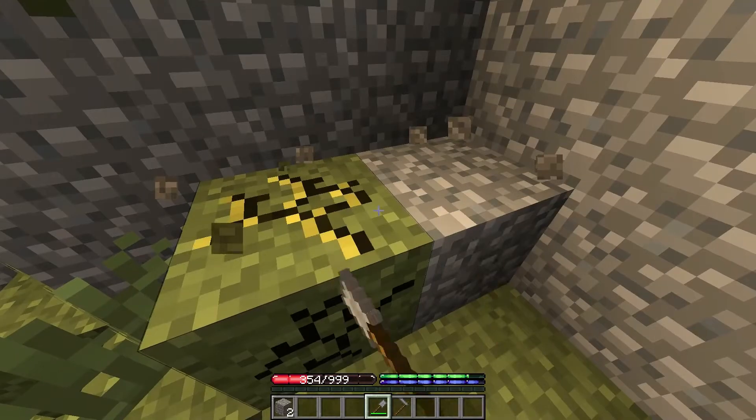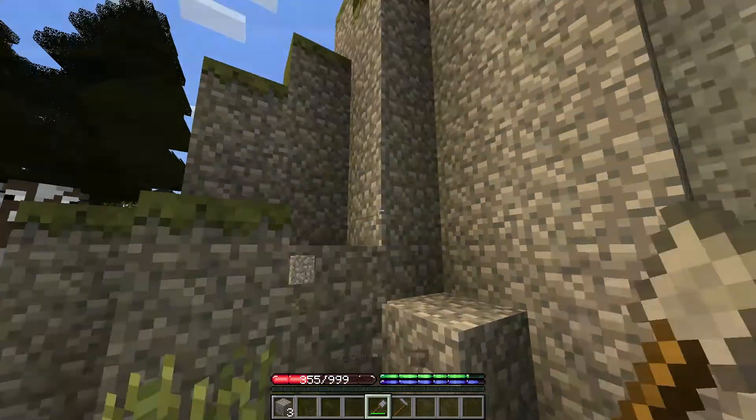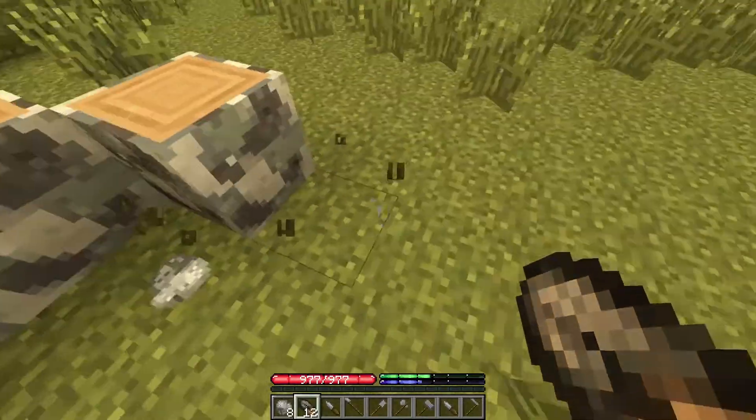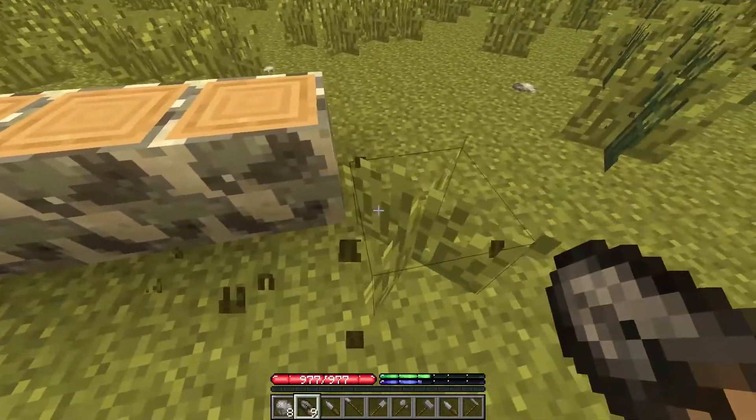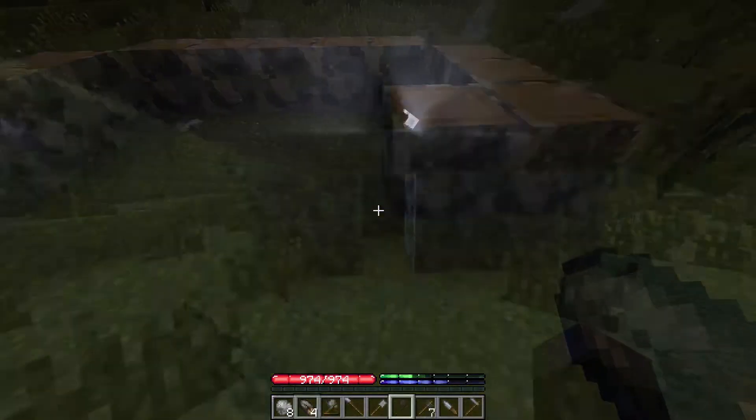Be careful when you're digging, as various blocks like dirt are affected by gravity. After you've done all this, you can make a shelter with the wood you've gathered. You should finish right in time before night, and now you have a shelter.